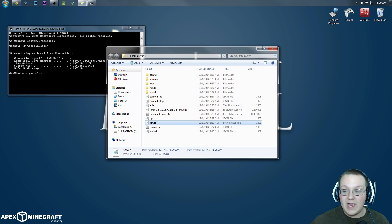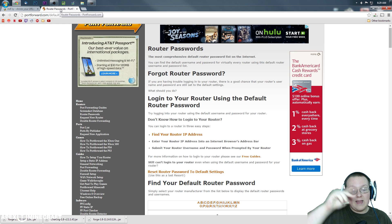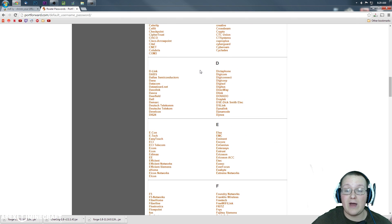Now go to the third link in the description — portforward.com/default_username_password — and scroll down to find the version of the router you have.